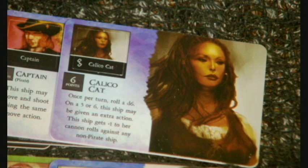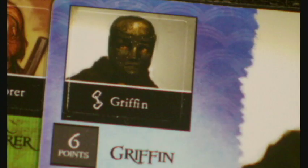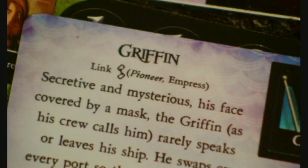Notice the chain link symbol next to some characters and boat names — that means certain characters are linked to certain ships, which means that crew member doesn't take up any cargo space. Like the Griffin, which can be linked to either the Pioneer or the Empress. And lucky me, I just so happen to have a Pioneer right here.